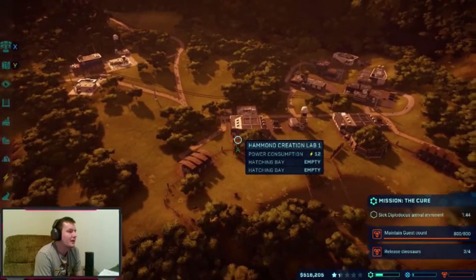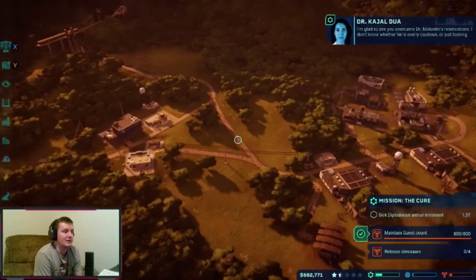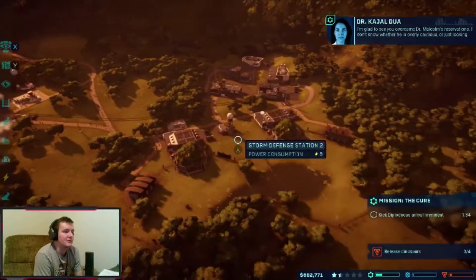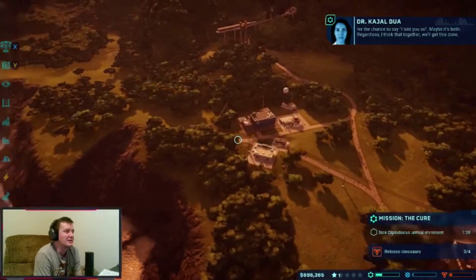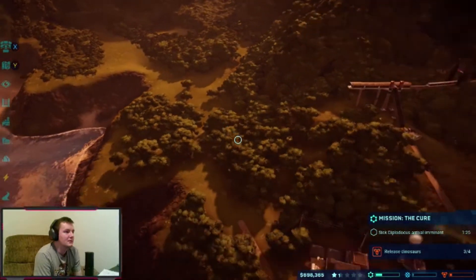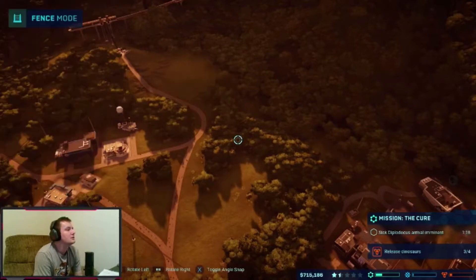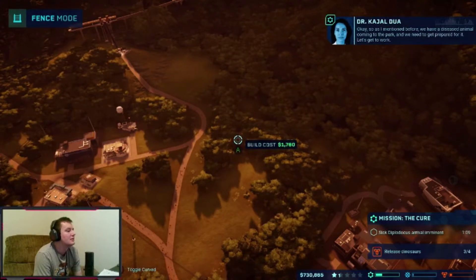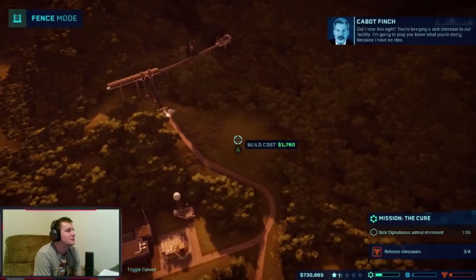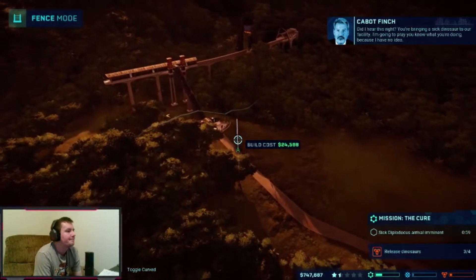Where are we going to put the Diplodocus? Down here or right here? We need to build an enclosure. We have a diseased animal coming to the park — we need to get prepared. The mission says we need a heavy steel fence to bring the dinosaur to our facility. I'll just pray I know what I'm doing because I have no idea.